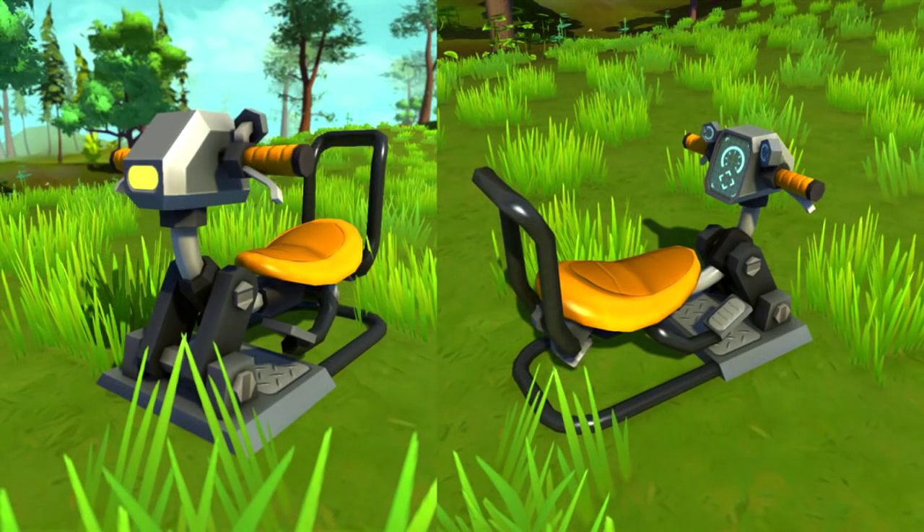Finally, here's something people have been asking for for a long time: a new driver's seat that is three blocks wide. This is perfect for motorbikes or any build where you want symmetry on a single central block. Currently both the driver's seat and passenger seat are four blocks wide, and while the toilet seat is three blocks wide, you can't steer or power engines from it. This new seat looks fantastic — it's basically a motorbike seat — and it's going to be a great addition for vehicle builds.